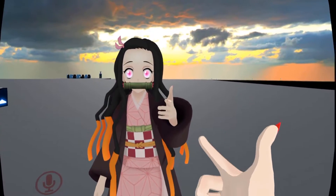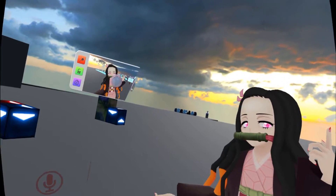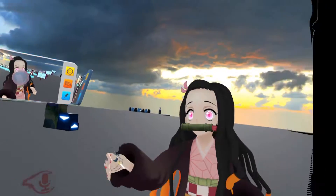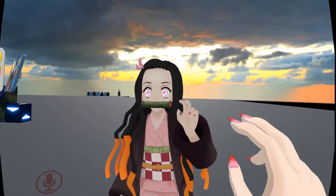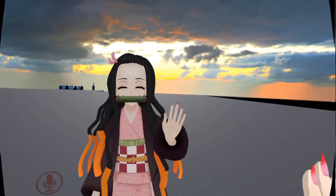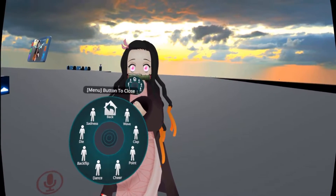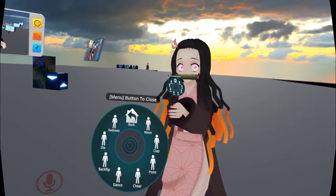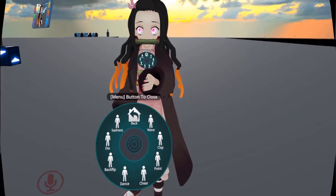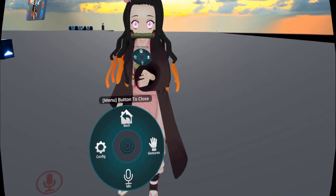Otherwise the hair just stays stiff and moves with the character. Here's the Nezuko avatar — she's just got gestures. This one the mouth part moves since she doesn't have a hat doing it. She's got hand gestures, facial expressions, and that's about it. She doesn't do anything extra in the emotes either, just the normal default emotes.